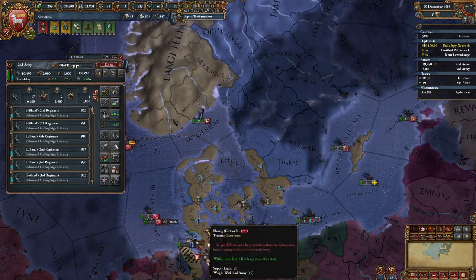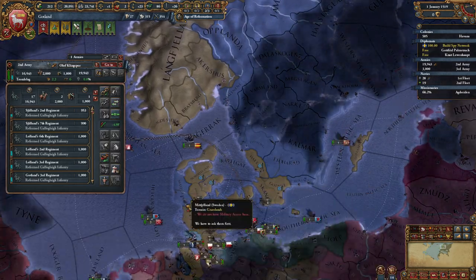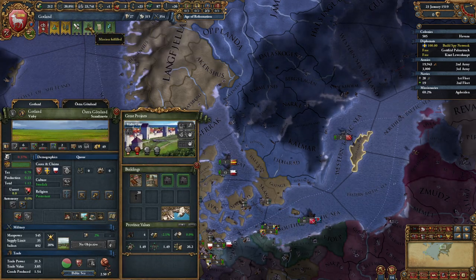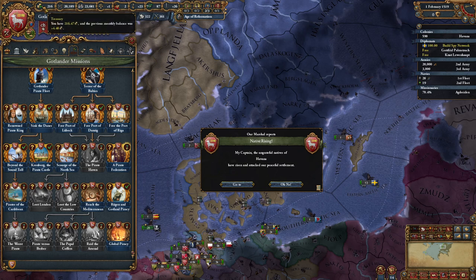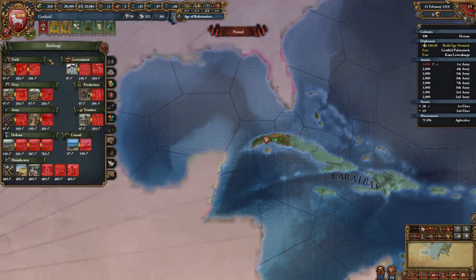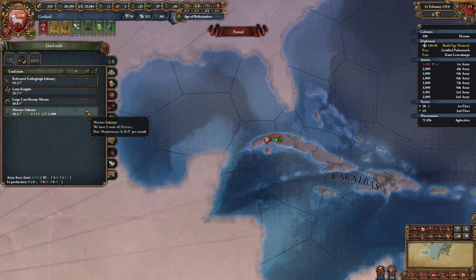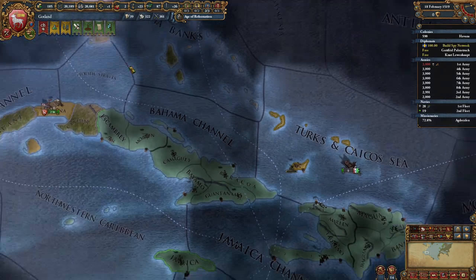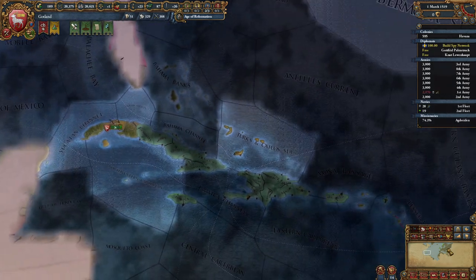Alright, you guys come on back over here. These two forts - actually, all three of these forts are a little exposed. I don't necessarily like how exposed they are, but this is our life right now. Pirate Federation - we're making plenty of money. Oh, I need another 3,000 troops over here. Maybe we go ahead and get some marines. We've got plenty of sailors - why don't we send sailors out to the New World?